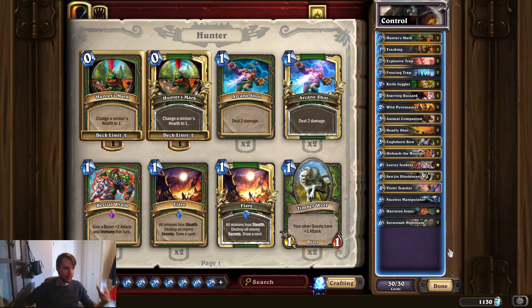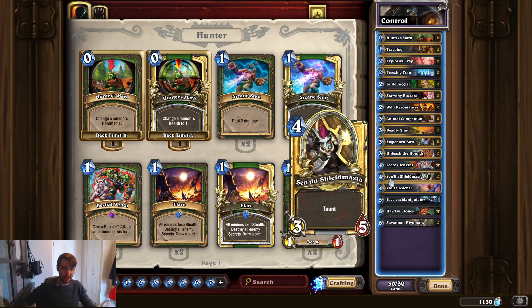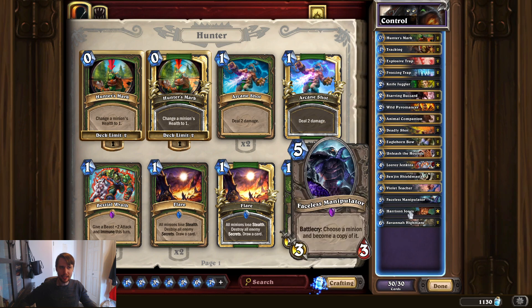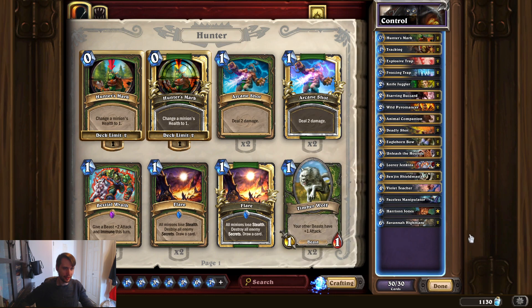You'll find it surprisingly easy to deal 30 damage with this deck. It can even often kill a Control Warrior, though that is a tougher matchup — it does have a lot of reach. It will depend on exactly what you draw as to how you play things. For example, if you've got a Knife Juggler into Animal Companion into Sen'jin, then you're kind of playing the tempo game, looking like a mid-range Hunter, but you'll end up picking up those removal pieces later.